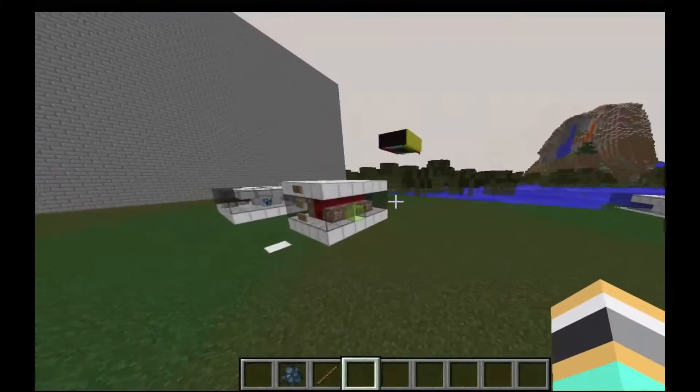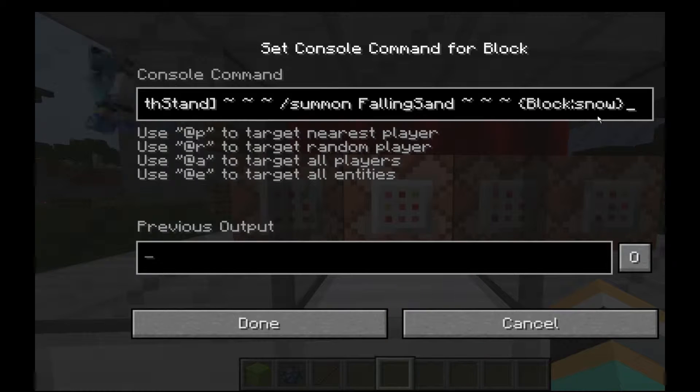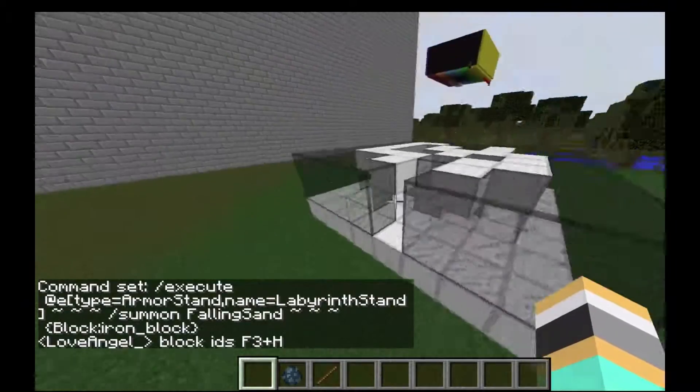So to modify it, as you may see there is a green stained glass. You basically take it and this command block right here — there is 'block snow'. So let's just change that real quick to iron block. That's going to change all the things.